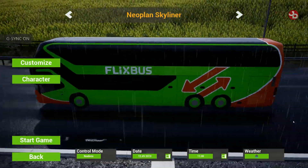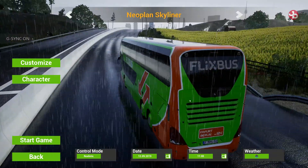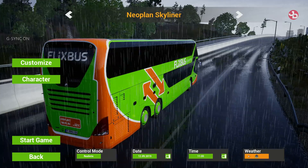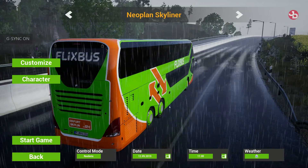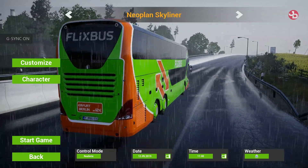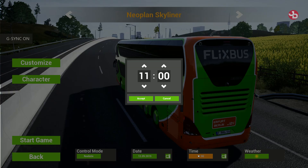Beautiful. Rain was a feature in the previous weather system as well — they had rain and snow, so not much has changed there. Let's do fog with rain — I don't understand why the fog isn't visually distinct, but in the background everything is foggy, so I guess that's the way they have it. Sunny — we all know sunny, beautiful during the daytime.